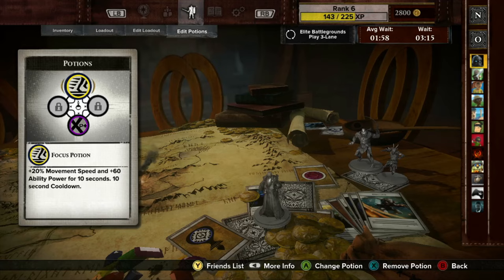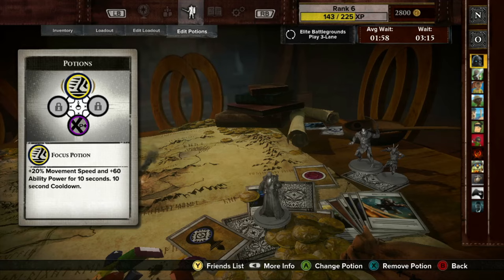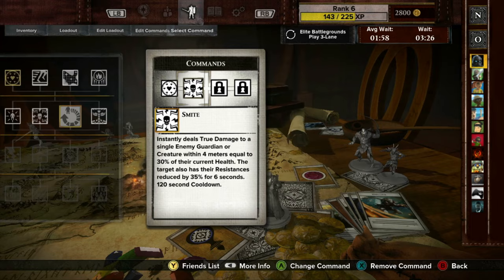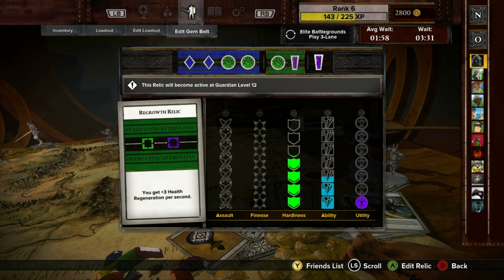There is some depth added by including a loadout system for heroes, allowing you to give yourself certain buffs that activate as you level up. You equip your loadout with various relics and gems that provide everything from bonus health, regen, and attack power, to unique bonuses for dealing killing blows. Yes, it adds some depth, but you're stuck with one loadout throughout the game, and even still, this is nowhere near as in-depth as the item system in DOTA or the items and summoner trees in League.